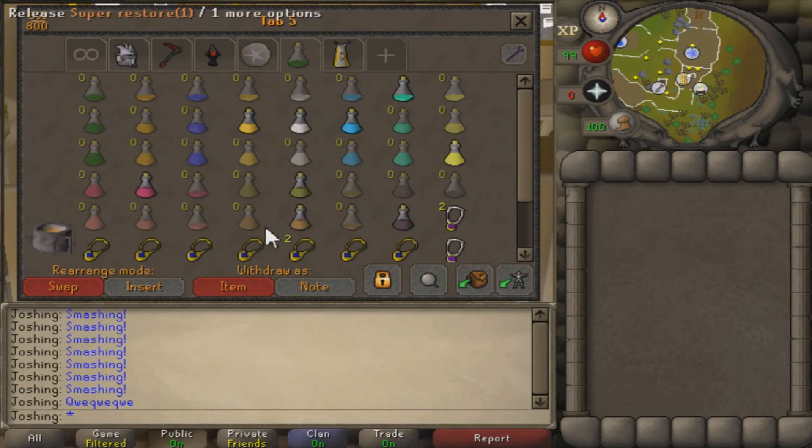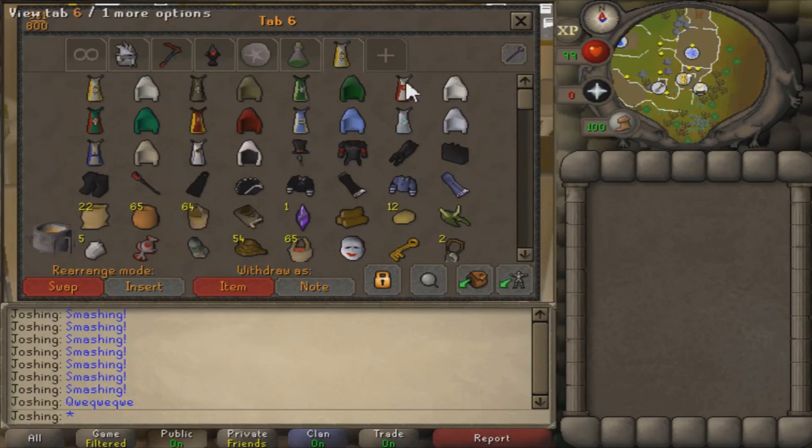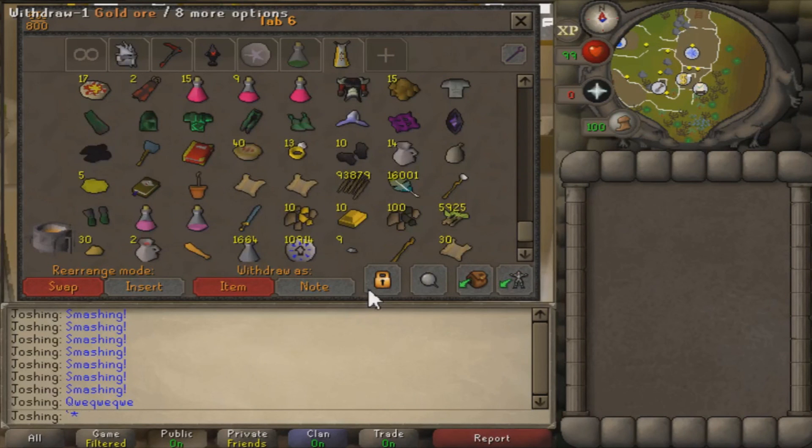Next up is the decanting tab, followed by the infamous junk tab. So that's it for my bank video.